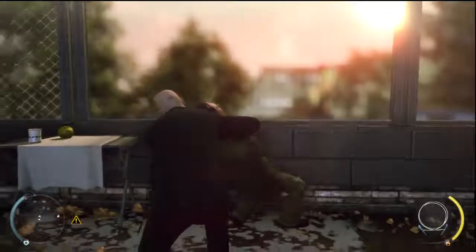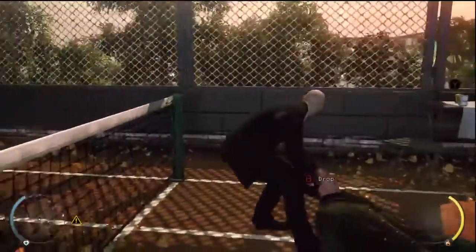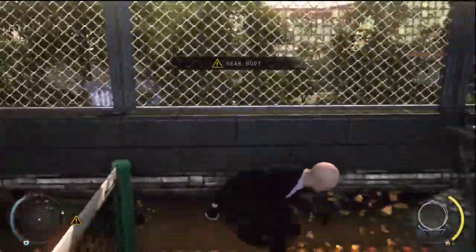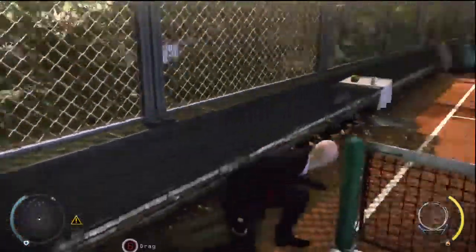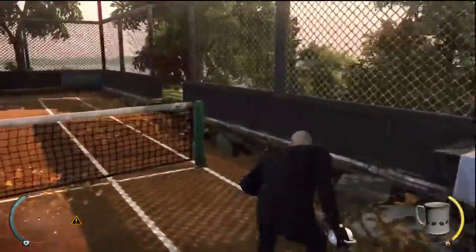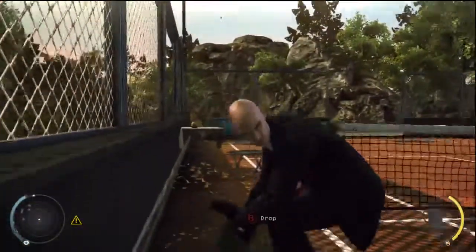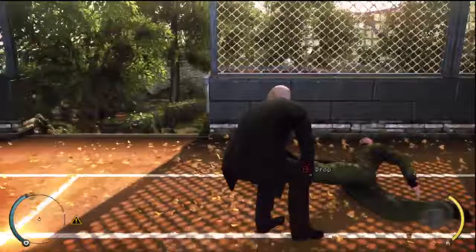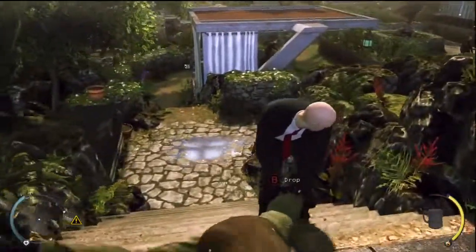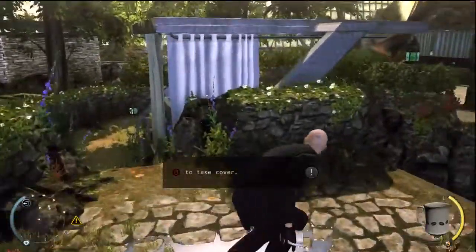Clean kill. Notice the fiber wire allows you to drag your target immediately. Agent 47's training and supreme senses allow him to keenly perceive his surroundings.